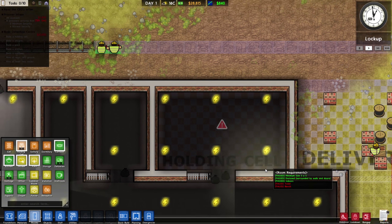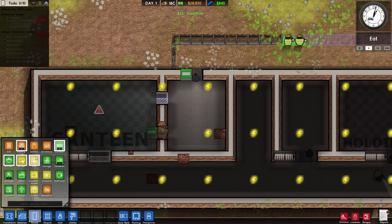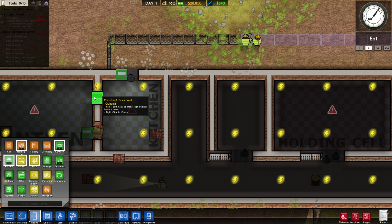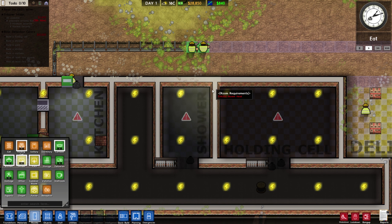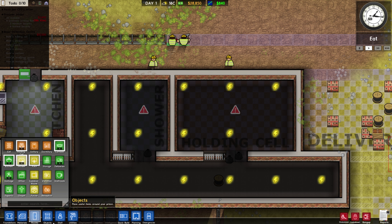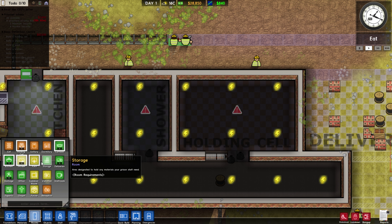The canteen is over on the left, the kitchen right next to it, as it's supposed to be. The shower right next to the holding cell - they kind of have to go through here. We could probably put a door between shower and holding cell to take care of that, but let them go through. And a yard - we're dealing with the yard later. They don't need that right now, they'll be able to deal.